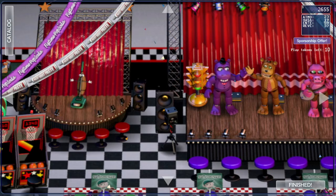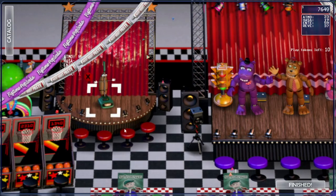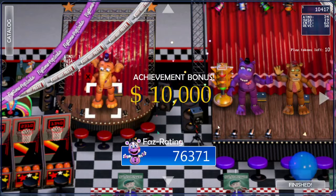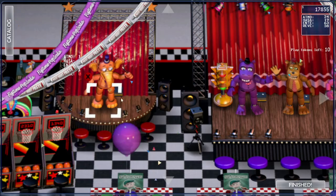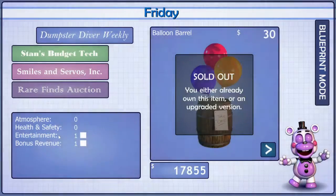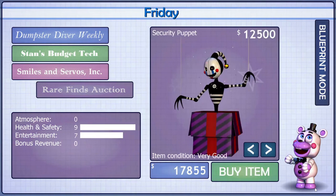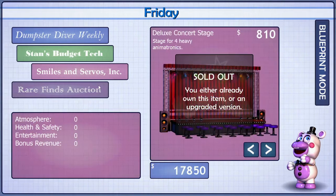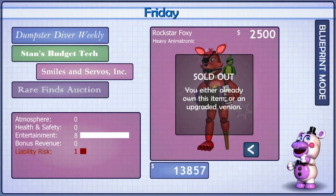Ooh, sponsorship offer — Lely's Lollies. Accept, of course. Now we're gonna place down Orville. Boom, and we made $10,000. That's a lot. Now, since you watched the last video, you know we salvaged Lefty, so we're gonna buy Lefty now for $5. And now what we're gonna do is buy all the rock stars — this will make us a ton of money.